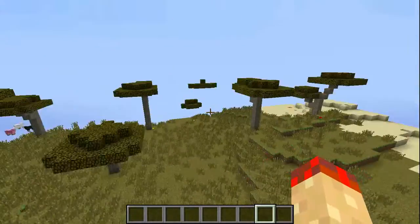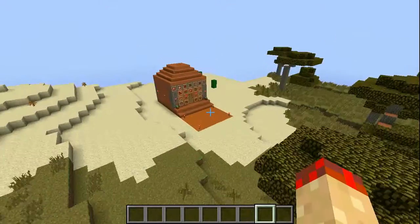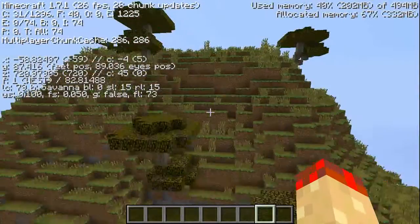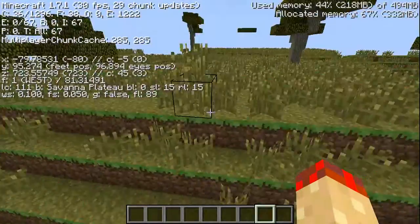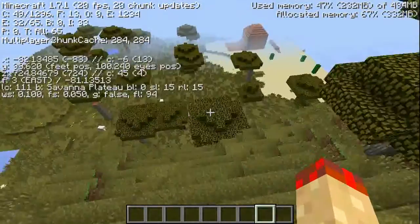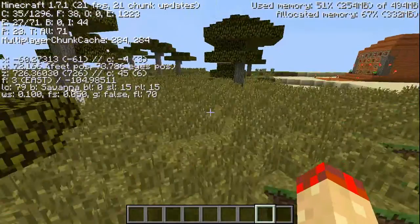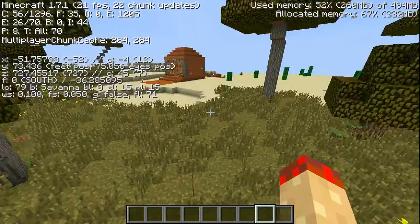Villages can spawn in the savannah, and that's just a random red house I made. This is normal savannah, but I bet this will be a savannah plateau. I say 'play-to' all the time — it's actually plateau, sorry.